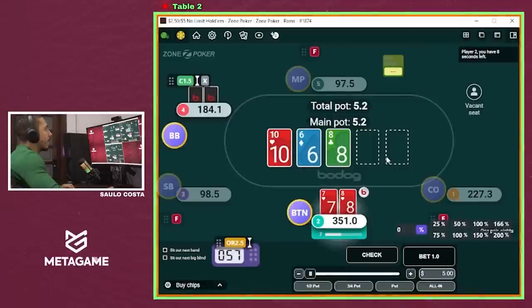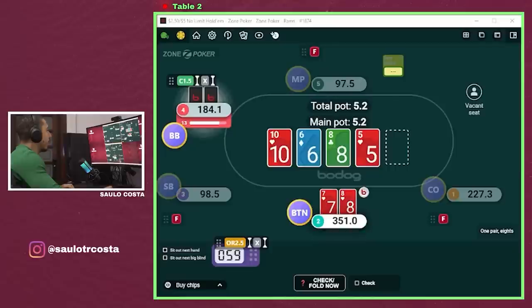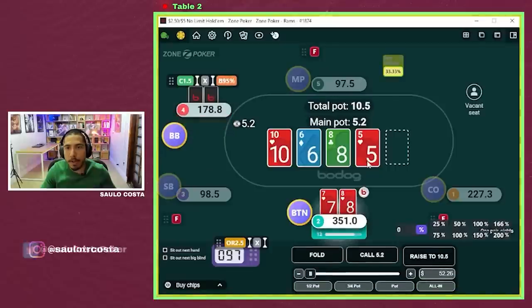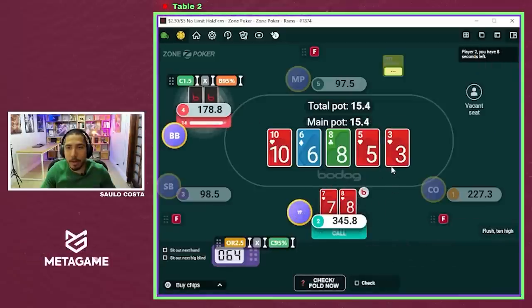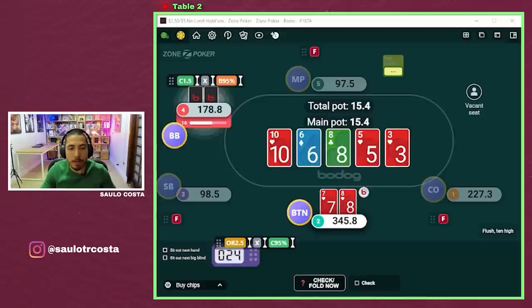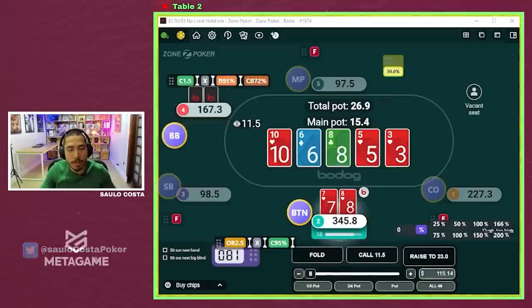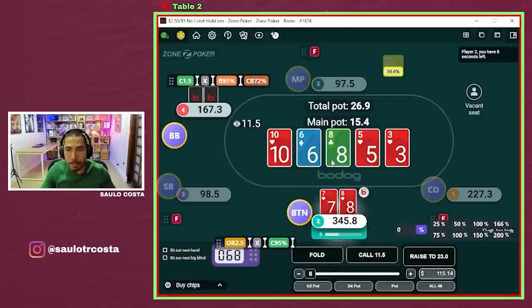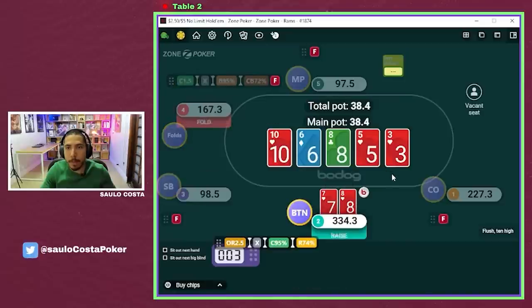On the other hand we got eight-seven of hearts on ten-eight-six. I'm going to start with a check on this board — betting would also have been fine at some frequency. On the turn our opponent leads for a pot size. We have pair, flush draw, and straight draw — we're quite strong in terms of equity. We call and on the river we make our flush. What we observe from population tendencies is that this check-then-bet-bet line is generally over-bluffed, but it's heavily dependent on what sizing was used on the turn. Generally the smaller the size used on the turn, the higher the over-bluff frequency on the river. As played we have to raise with our flush and he folds.